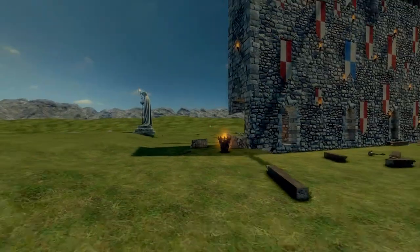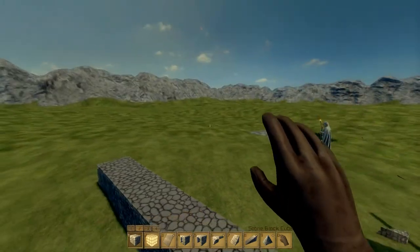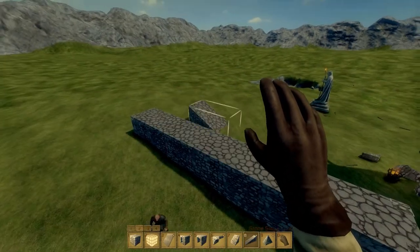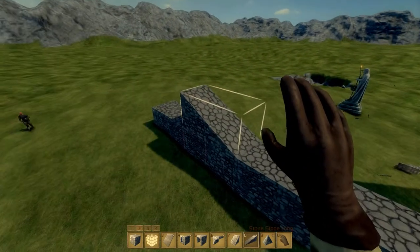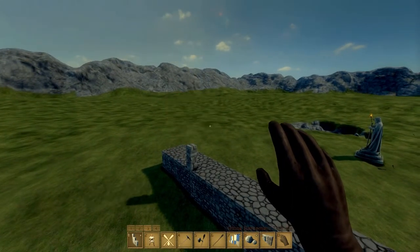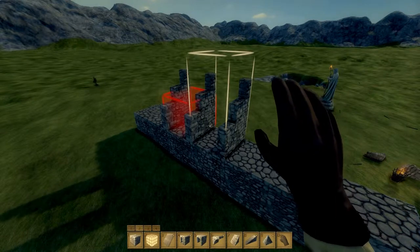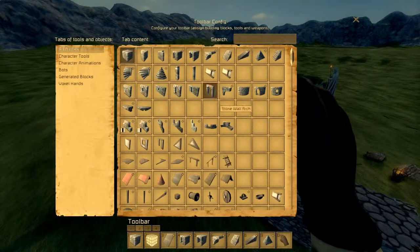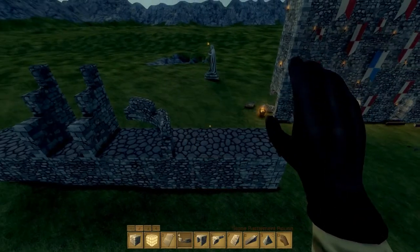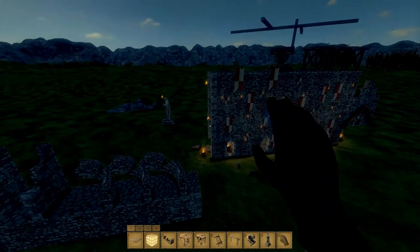One thing I've been noticing with all their updates — whenever they put out a new block, it usually won't work with the control-click slide-place function. Let's see if they fixed it — no they haven't. This block is unable to slide and place. Maybe it's because it's a one-by-two. Testing it — yeah, this has more than two. It's probably just that newer blocks they've been putting in are more than one-by-one-by-one, so that's likely why I keep seeing that come up.